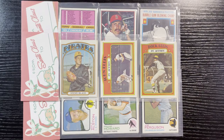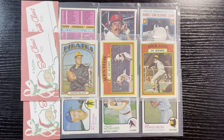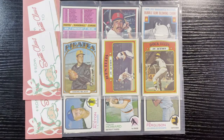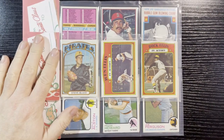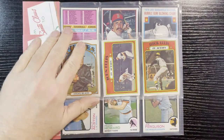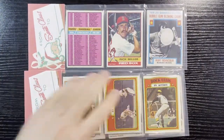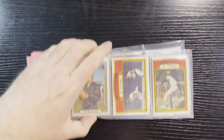Hello everyone, Retro Robbie here with another break. The Santa Claus packs are back — I was able to get a bunch of them, so I thought I'd do a couple more of these for you. I got two videos planned: this one covers multiple years, and another one covers a whole bunch of 1975 Topps. This one has a 1972 pack, a 1973 pack, and a 1976 pack.